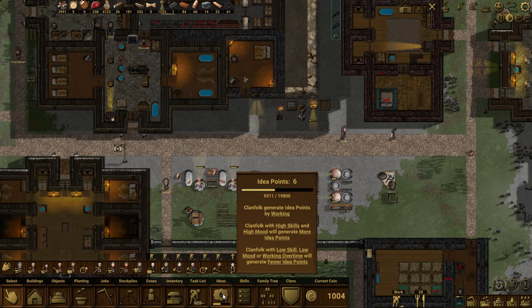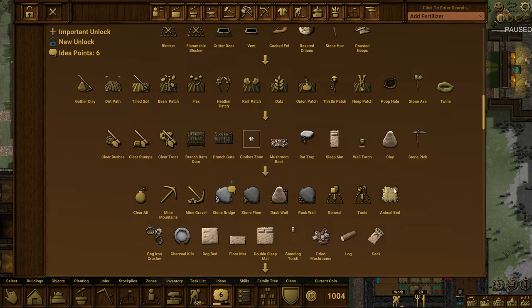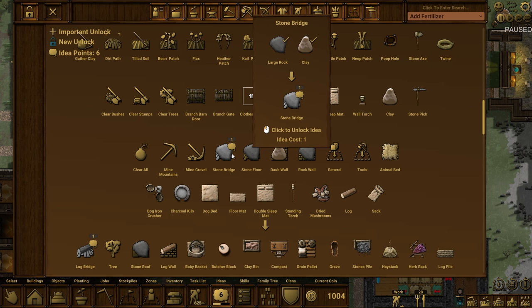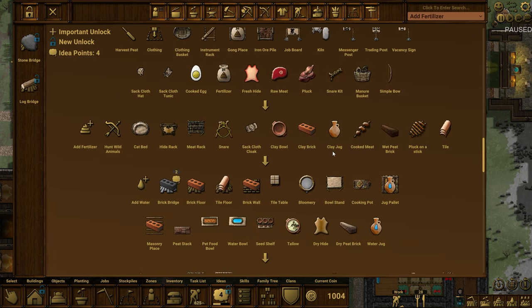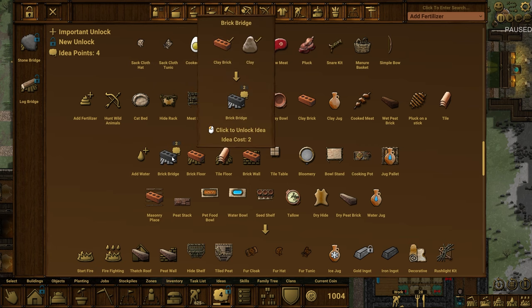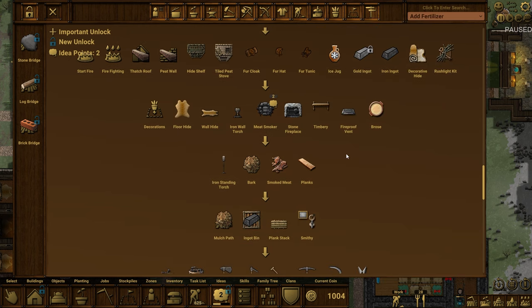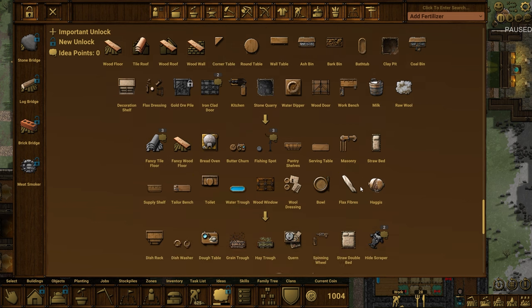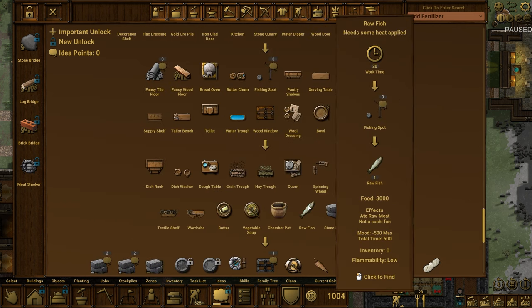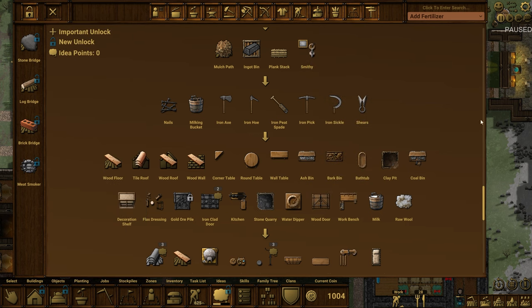We have a couple of new things that have been added — as always, there seems to be more whenever we record another episode. These are now the bridges I mentioned, so there is a bridge of every single type and I see no reason not to just go ahead and unlock all of them. We've been slowly making our way down all of this. There are functional things I could be unlocking, but the one functional thing I will also invest our points in is the meat smoker. I want the bridges for reasons we're going to get to fairly soon.